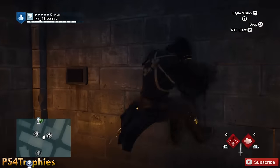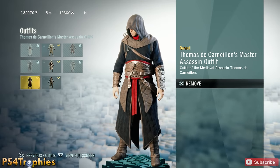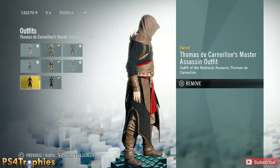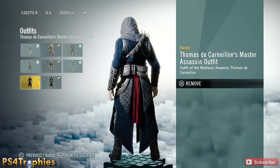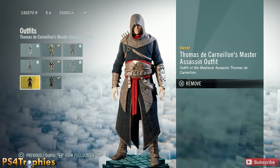Unfortunately my capture card cut out near the end, so I couldn't film the last bit. But it's simple — just hit the switch and the outfit will be revealed in the center cage. Go pick it up. That's it guys, thanks for watching — please like, comment, and subscribe.